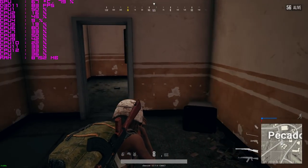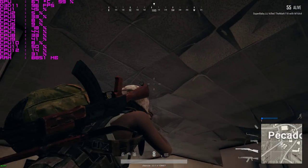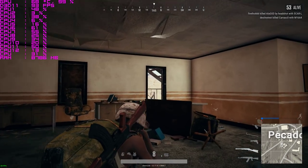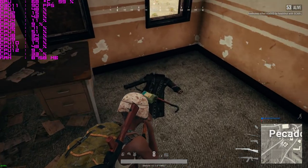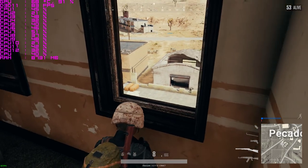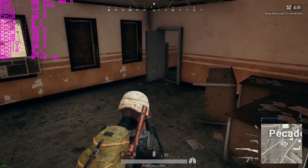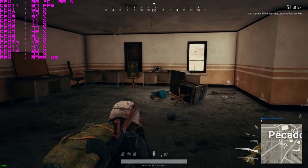I haven't encountered anyone yet, but man there are so many places to hide in here — holy hell. Look at the ceiling — I like how they added the drop ceiling tiles coming down like that, it's pretty neat. I think there's one more floor. There's a level 2 scope — how did I miss that? Okay, this is the top floor then.